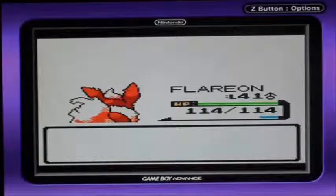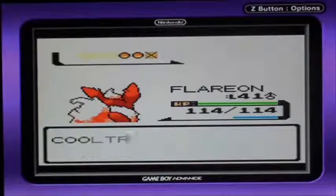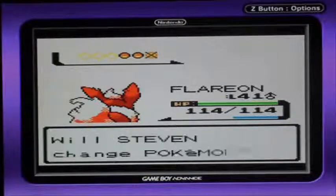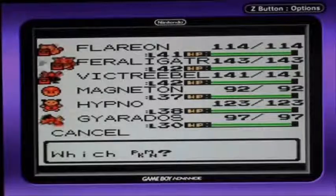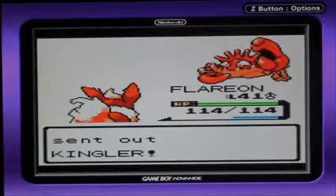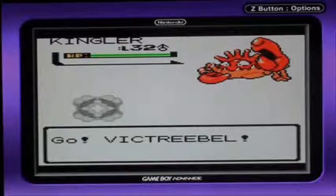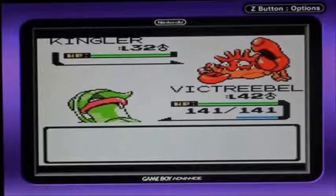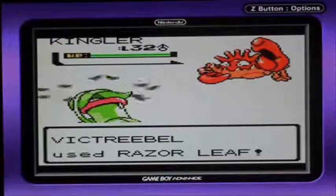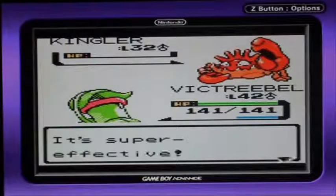How much experience points? Kingler — okay. Send out my Victreebel. Did I forget to mention that Kingler can learn Guillotine? Because that's a one-hit KO move. I may be wrong, let me check. Yeah, I can learn Guillotine — I was right.